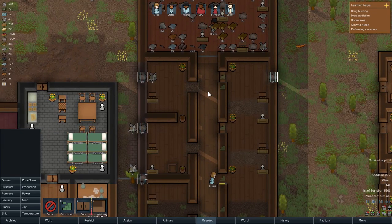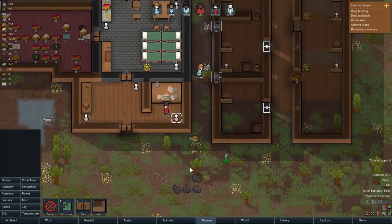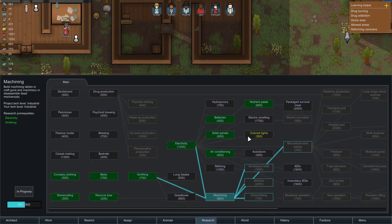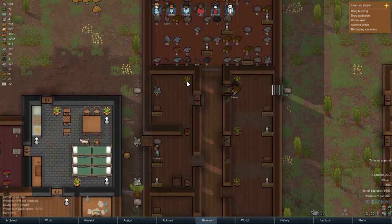And of course there. Then we want a door here, here and here. I do want automatic doors, which is in the research somewhere I think. What are we researching right now? Machining. I don't think we unlock a specific thing when we do machining - there might come a few new items just from that, I'm not sure.